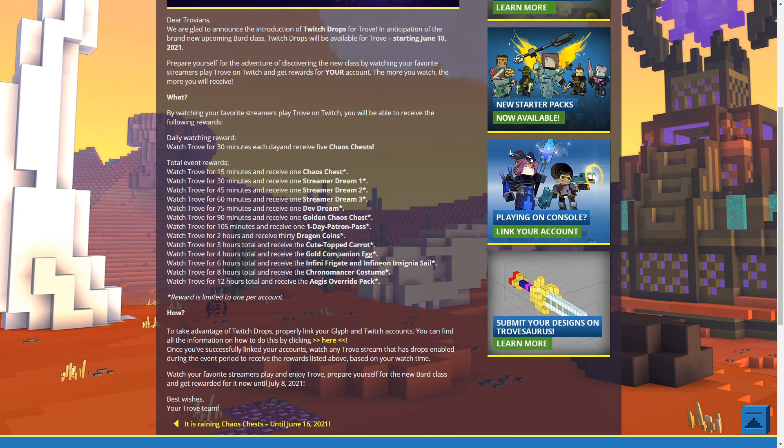At four hours you get a Golden Companion Egg, which is very nice. The Golden Companion Egg is for the Geo Caves, which has eight companions across three categories: common, uncommon, and rare. The Golden Companion Egg is specifically for rare allies, which are harder to obtain and grant quite a lot of mastery — 50 Trove mastery points and 250 Geo mastery points each. You can still get duplicates if you already own some rare allies.